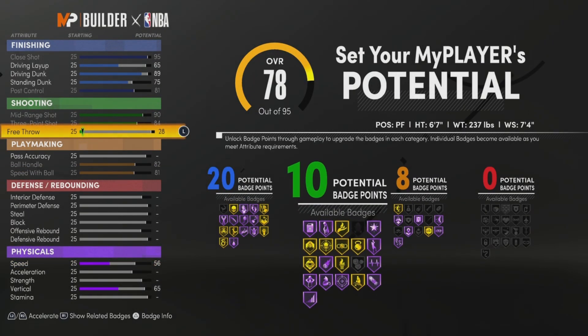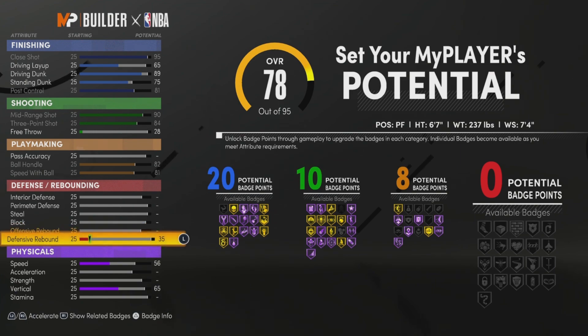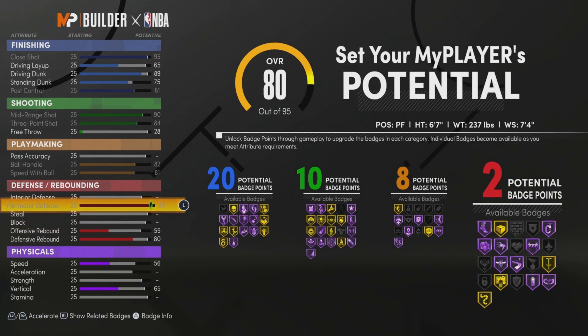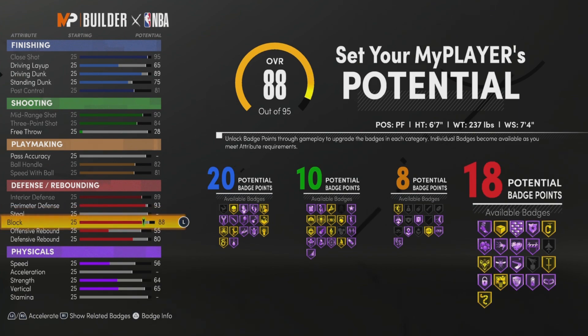If you want more, you can probably put the shooting down and put playmaking up. But let's move on. This is the key part: put your defensive rebounding to an 80. Put your perimeter defense to a 93. Max interior defense. And put your block to a 93, max your block.